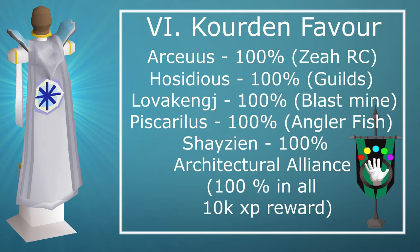Last but not least is the Kourend Favour. You want to get 100% in all of the House Favours because of the Architectural Alliance mini-quest which gives the 10k XP reward. The only House that doesn't have additional use beyond that is the Shayzien Favour. But the other Houses give real bonuses: Arceuus gives Runecrafting access, Hosidius gains you access to the Guilds, Lovakengj gives you Blast Mine, and Piscarilius gives you Anglerfish. Those are the main important ones for a level 3 skiller.